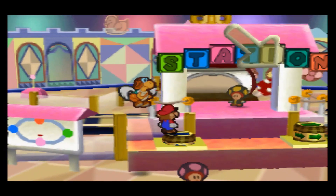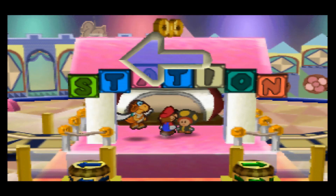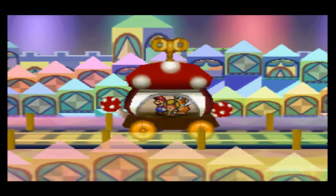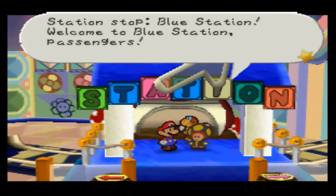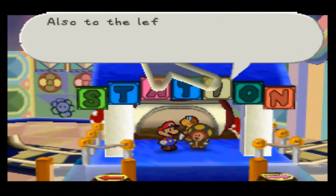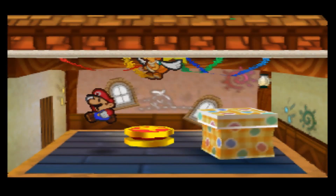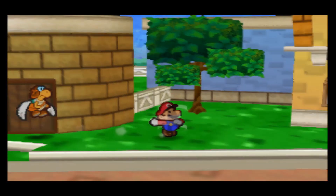We're heading back to blue station. One neat UI detail — the font color matches the color of the current station, which is a unique touch. Fun fact: that's actually easy to do in code via a function called 'color' that lets you change font colors. At blue station, we're going to turn in the mail bag and the frying pan. You don't have to do the mail bag, but might as well.